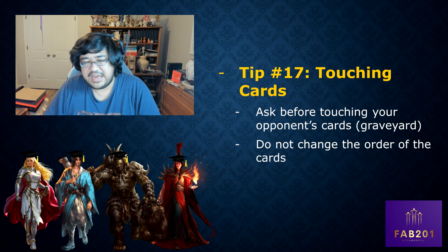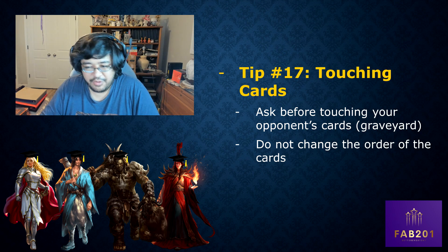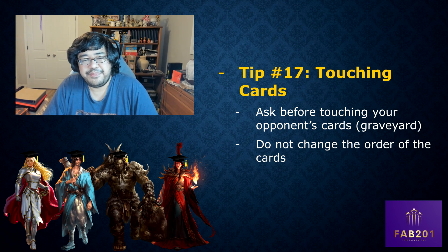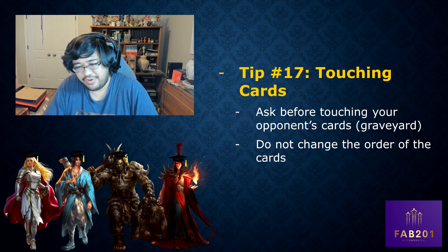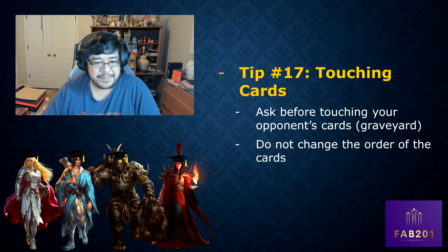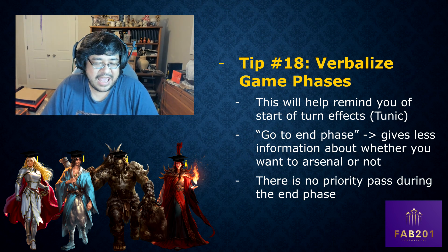Tip number seventeen: touching cards. Always ask your opponent before you touch their cards. If you want to look at their graveyard, just ask — they're obviously not going to say no, it's just a courtesy. And when you do look at their graveyard, do not change the order of the cards. You cannot group cards or pull defense reactions to the front. Maintaining graveyard order is an actual rule, not just etiquette.